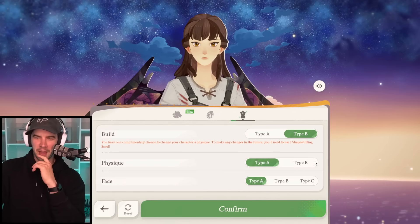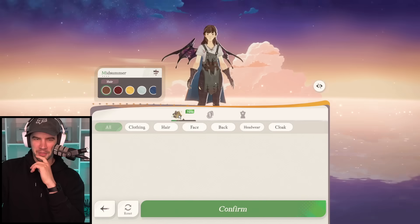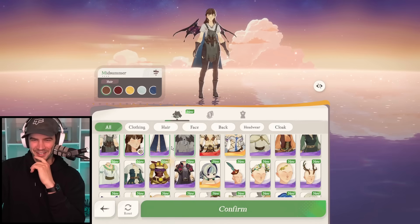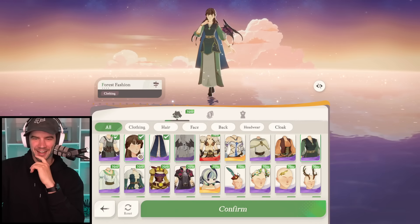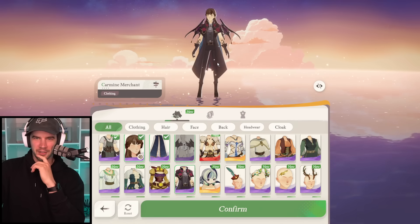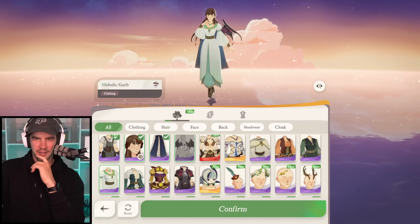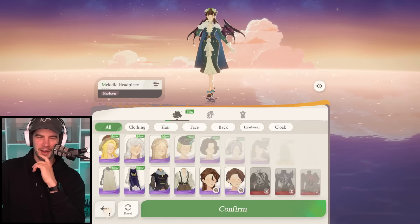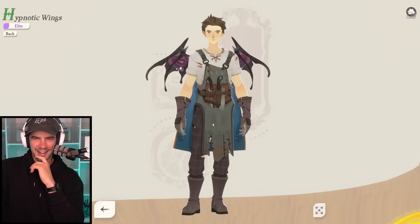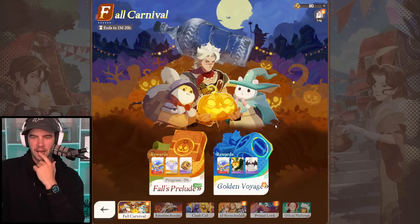I think it just looks bad with the clothes I've got on. I'm trying to see one that looks good. I'm never gonna change it. I think that one probably looks solid, kind of on point - definitely doesn't match though. Anyway, we get the wings as well. Was there another skin dropping with this that I heard about?